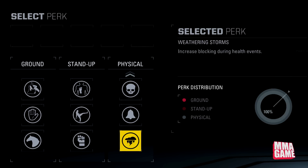Next up, Wake Up Call — increases stamina recovery during opponent's or own health events. Weathering Storm — increases blocking effectiveness during health events. The blocking is already pretty good with the high-low block system, so this is probably going to make you basically invincible while blocking. It's definitely good to see that perk in there.